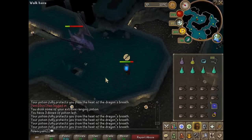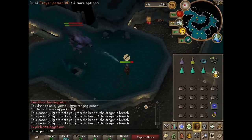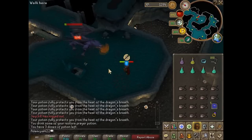So that's pretty much all there is to killing mithril dragons using range. You don't need to use ruby bolts — you can just use diamond bolts. I don't recommend using broad bolts because they don't have a special ability. Even though they have a very similar range attack bonus, the special ability makes these kills much faster.